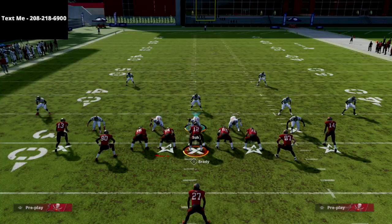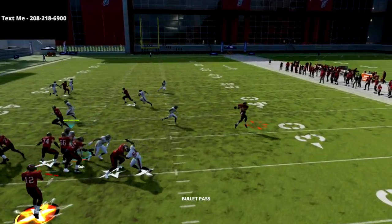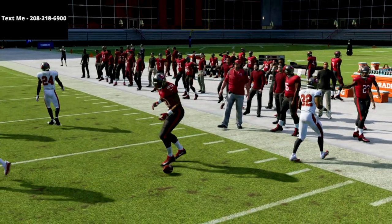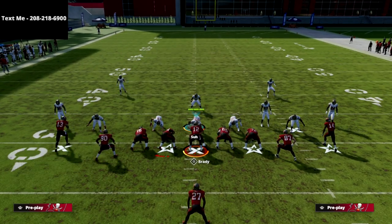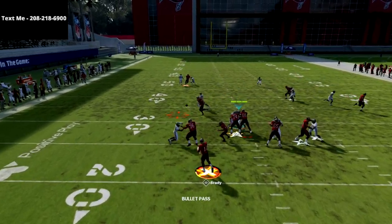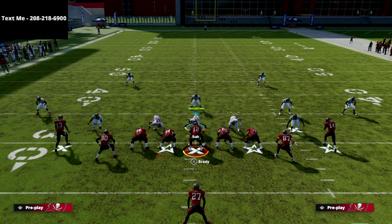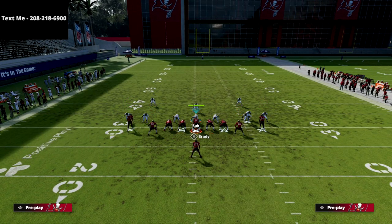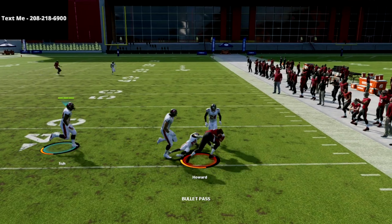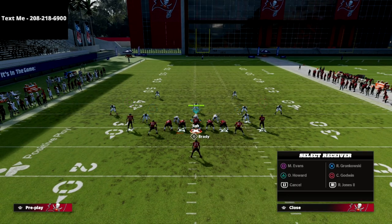These double drags are really hard to guard, especially in man coverage. The tight ends get little speed bursts off the line and as you can see they're wide open against man. One of your tight ends will always be open on these drags — I want to drive that point home. If you're running this play, you will always have a tight end open on a drag, so if nothing else is open, check down to the tight end. Against the blitz, these drags do a great job as pressure release routes.